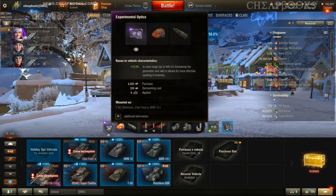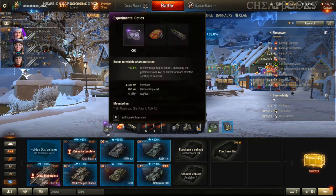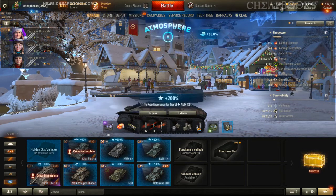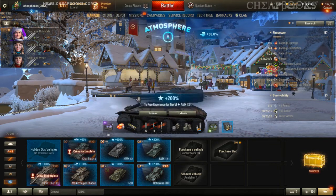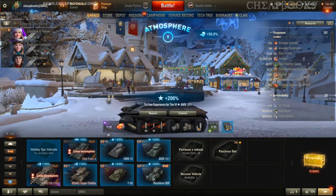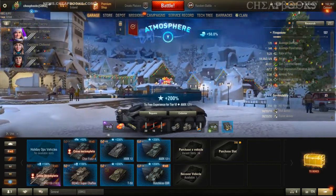If you want to demount the improved equipment, there's a cost — you have to pay 200 bonds. The way I see it, I'm going to play 30, 40, 50 games, then just pay the 200 bonds to demount it and switch it to another tank, but I want to make sure I got that third gun mark on this vehicle first.